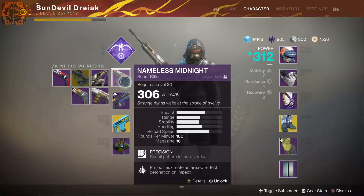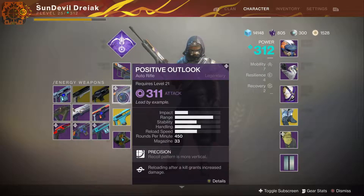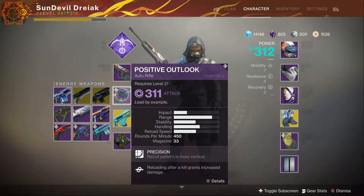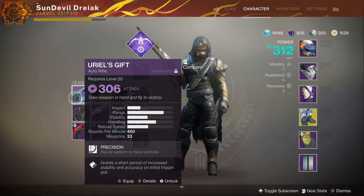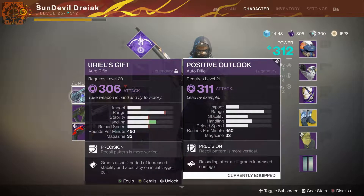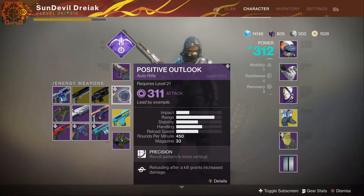For this fight I'm going to use Nameless Midnight, my standard scout rifle — I love this gun. Positive Outlook is also a beast though. I mentioned you should pick it when you come across that mission reward. It's literally better than Uriel's Gift — Uriel's has been the fan favorite for a while. Uriel's is arguably the best auto rifle in the game until Positive Outlook came around. It has better handling, range, stability, and reload speed are negligible differences, same rate of fire — but having Kill Clip makes it beautiful.